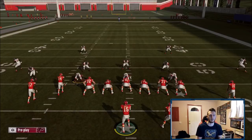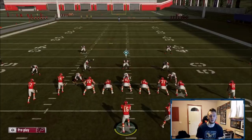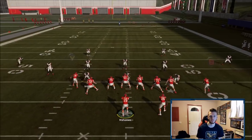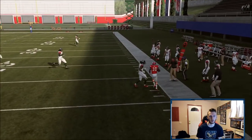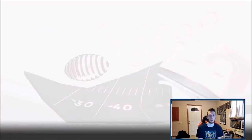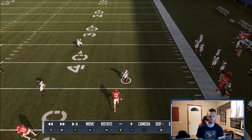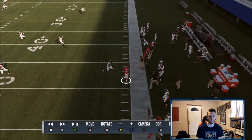Here's another thing you can do: if they have a cloud, you can playmaker to the right. The post carries the cloud back and you playmaker out there. If they have a hard flat this won't work, but on a cloud you playmaker it out and pick up your free six, seven, eight yards.